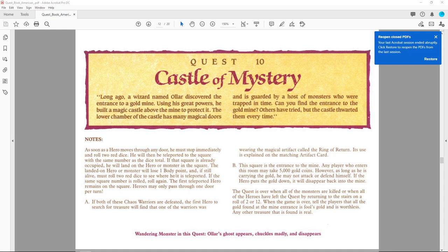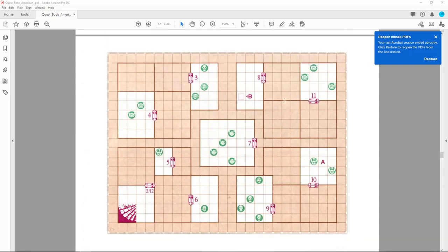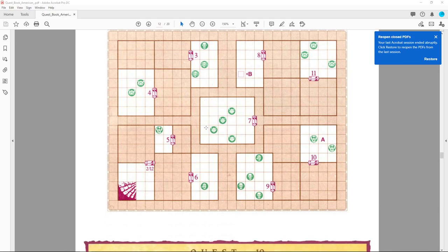Heroes may only pass through one door per turn, so activating a door we'll say is like using a magical item — it's an activation. In essence this was a funhouse dungeon by HeroQuest standards, but it wasn't really that fun because you just went to different rooms and there were monsters and that was it.